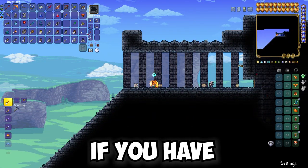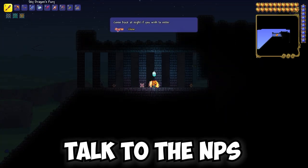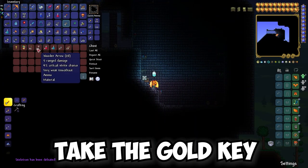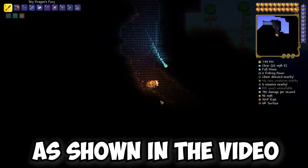Or change the time of day if you have an Enchanted Sundial. After that, talk to the NPC and kill the boss. Then take the gold key from the first chest. Go down into the dungeon as shown in the video.